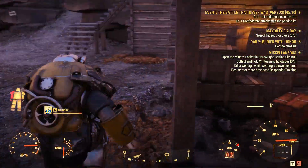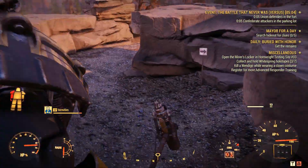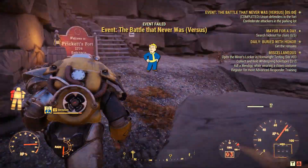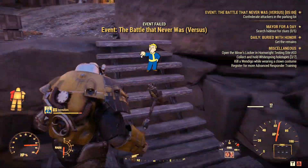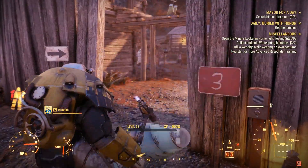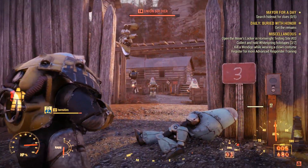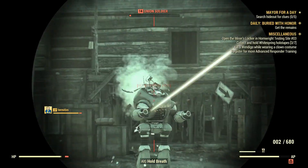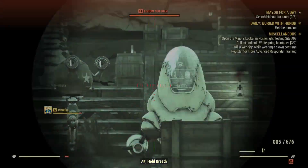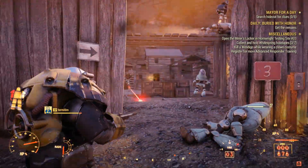Whenever you find a way to keep going up, that's where you have to go — but not these stairs, the other ones are useful. Here is the entrance and it's filled with robots again. You might end up finding them fighting each other, but once you engage they will change all their focus to you.